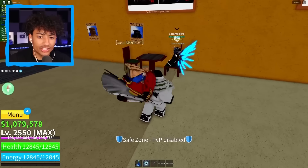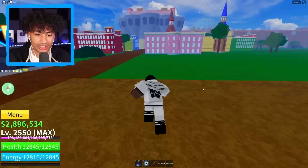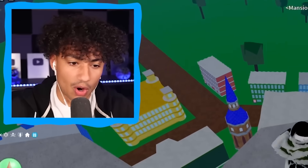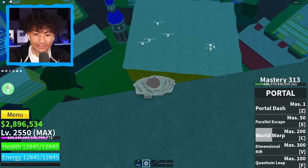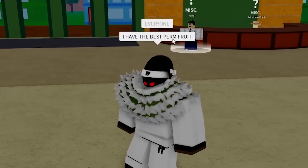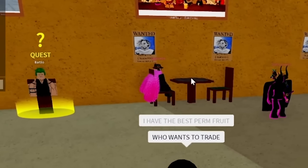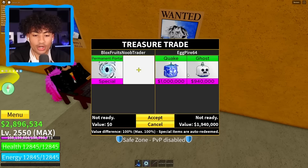Here we are in the amazing second sea — this is my favorite place in all of Bloxfruits. Let's go over to mansion — wait, I got portal fruit! Portal to mansion. We're already here. Oh my gosh, the entire lobby's in there — one, two, three, four, five, six people already chilling there. This should be easy because I heard perm portal is the easiest fruit to trade. So I'm guessing a lot of people are going to want this fruit. Everyone, I have the best perm fruit — who wants to trade? A guy named Egg sits down and puts a quake, ghost, and light fruit. I'm sorry Egg, that is not a good enough trade.